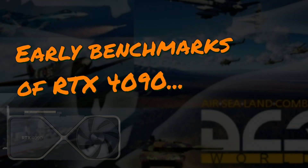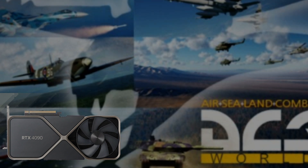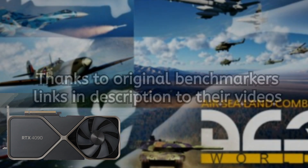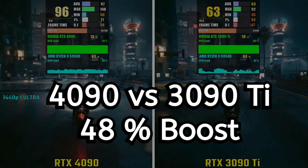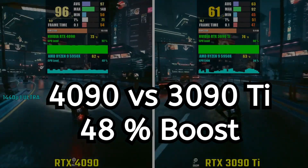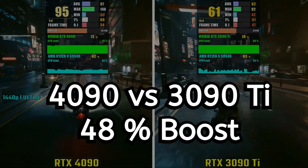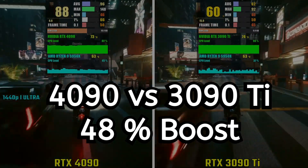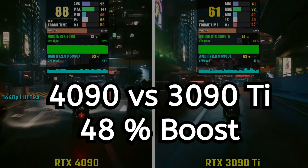Hey guys, Plasma1945 here. Some early benchmarks of the 4090 are out and here are my thoughts as I went through those comparisons. I'm going to try to extrapolate that to DCS World — links to the original benchmark videos are in the description. Starting by comparing the 4090 to the 3090, we see a 48% boost, and we're going to see this story across all of the benchmarks.